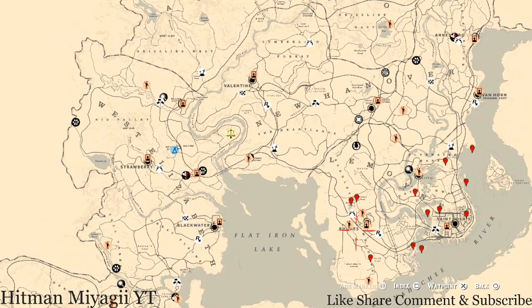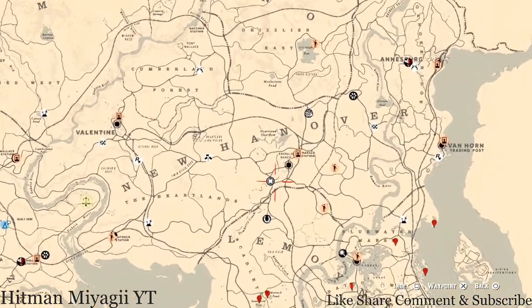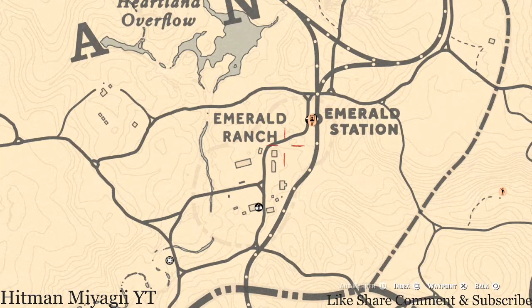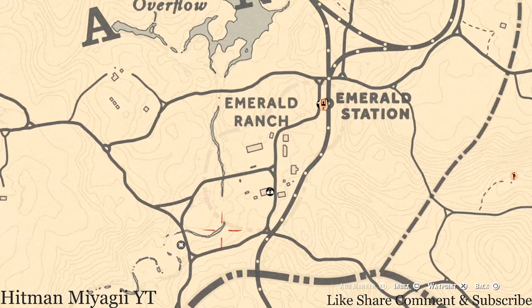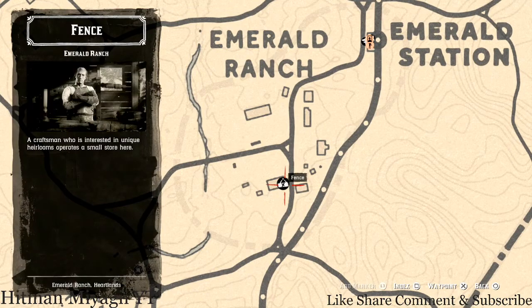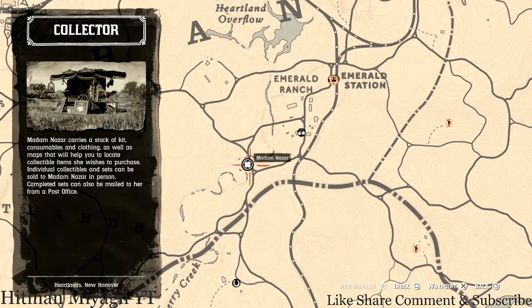First things first, let's get to Madam Nazar's location. She's today in my favorite spot — my number one favorite spot — which is in New Hanover, right outside of Emerald Ranch, right near Emerald Station, right around the corner from the fence. She will be here until 2 AM Eastern Standard Time, New York time, East Coast time zone.